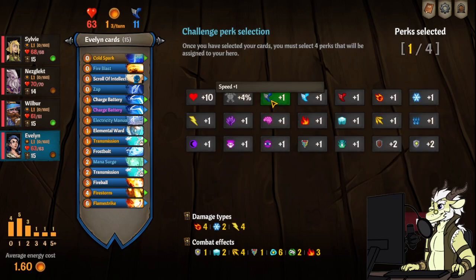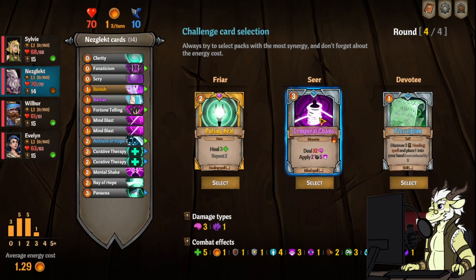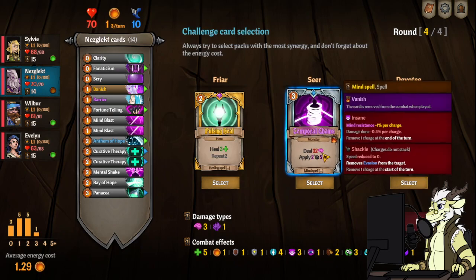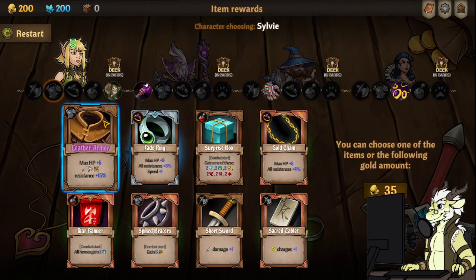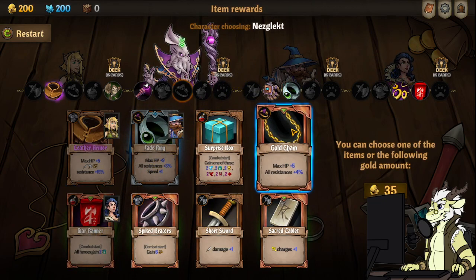All right — speed, card stacks, bolt stacks, and HP. I think I got good enough damage. Prescription — seer is really good. HP, insanity sight, and speed. I might be overvaluing speed too much since he's already probably going to go after almost everything in the game. I should probably take heal done — oh well, let's rip it. Leather armor is pretty good for the front line. Let's take some speed on Wilbur, powerful on you, and then gold chain on you.